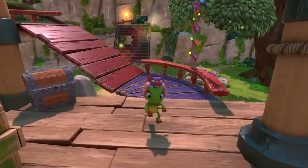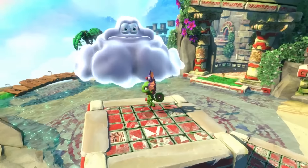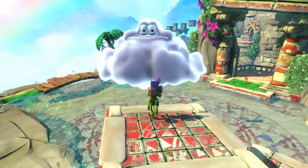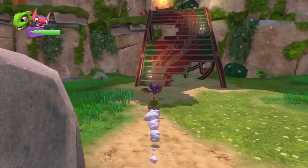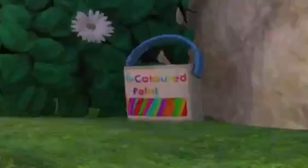The first shot we get is of the duo Yooka the Chameleon and Laylee the Bat running towards the camera. They jump up some platforms to stand before Nimble the Cloud. We know that Nimble will challenge the duo to races, as we'll see later on, and appears multiple times throughout the game. We see the duo using a rolling ability — the green bar is being drained, so this is likely their energy meter. There's also a sneaky bucket of colored paint to the right at the top of the ramp.